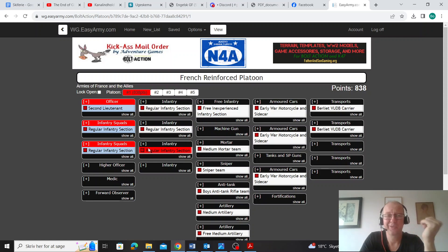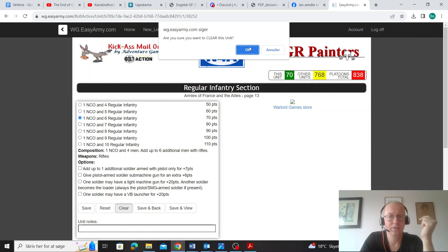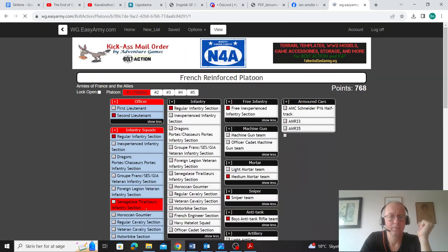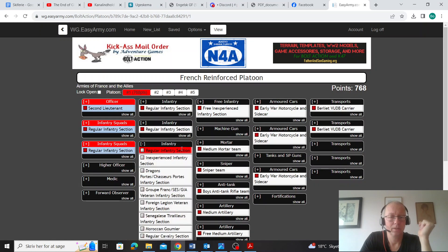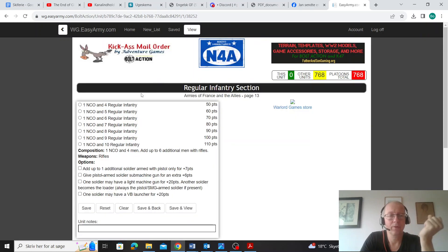Or the Berry Lays can just sit on the back line — they're closed-topped, so rifle fire won't damage them. If the French had access to any engineer units you could stuff in the Berry Lays, that would be a really awesome choice. But as is, they're just very good back-line holders and very good skirmish support. We're taking those.